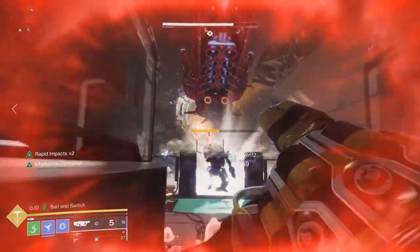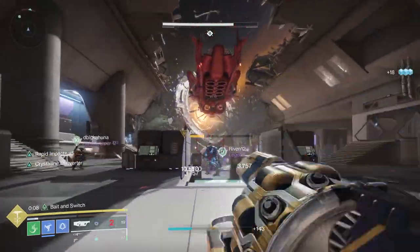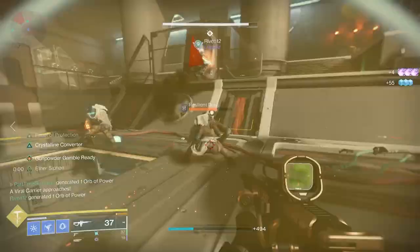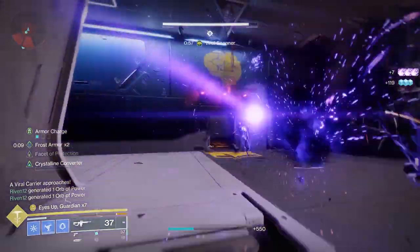When you first come in, you reboot the room and a brig comes down. Nuke the brig as quickly as possible and continue to kill adds. As you kill adds, a scanner vandal will show up — kill him to get the scanner.